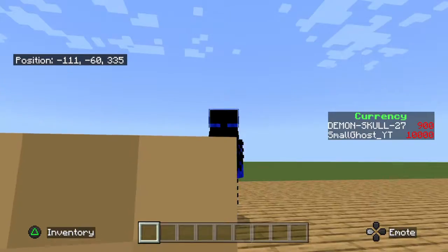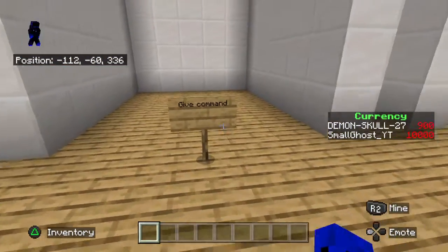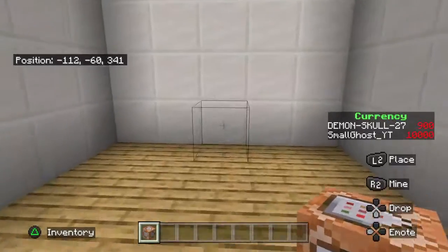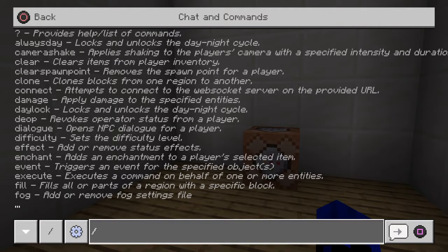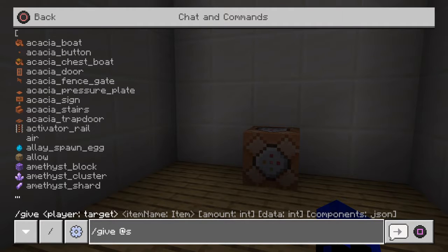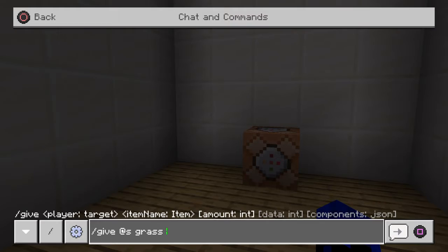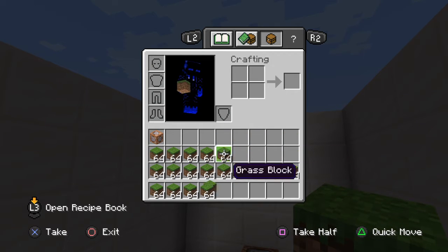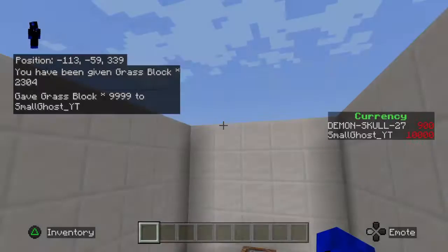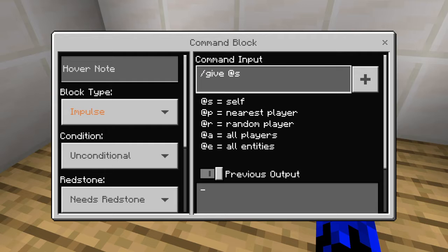Here's the slash give command. This works for command blocks and all kinds of other things. What you want is a command block or at least operator. The easiest way is to just do slash give, then the player that you want to receive, and then type in the item — say, grass — then the amount, like 999, and you'll get literally stacks.